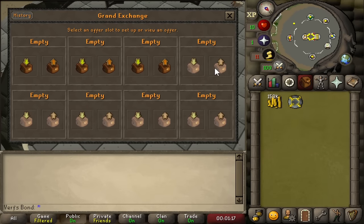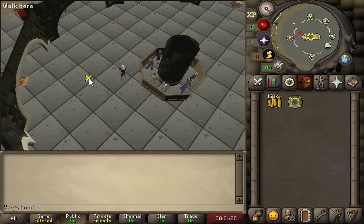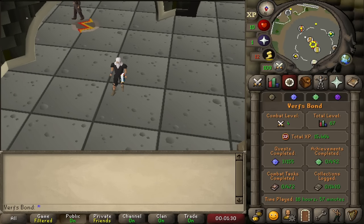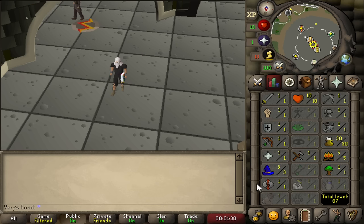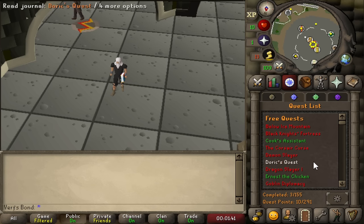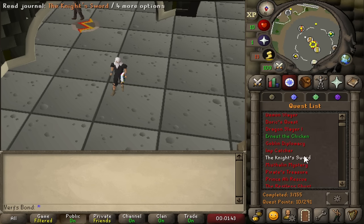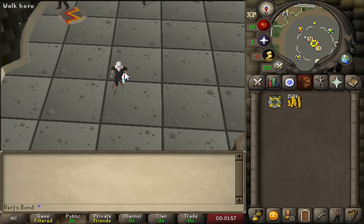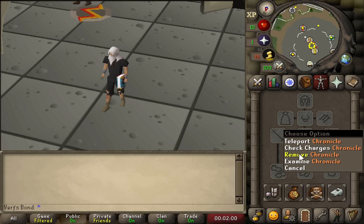We spent almost 17 hours on this challenge, which is actually a lot faster than I originally thought — way less than 24 hours. We also gained a few skills and completed 3 quests in the process. I've got another idea for a follow-up video where I use this bond and try to maintain membership on this new account, using whatever methods I can find in members and progressing the account while sustaining the bond.